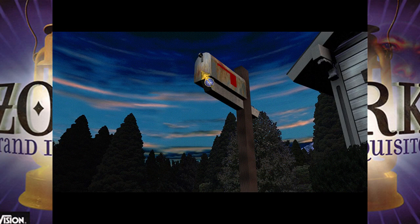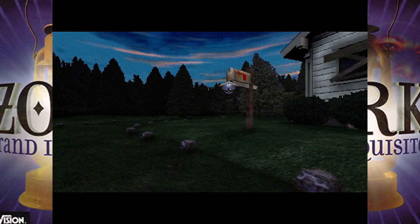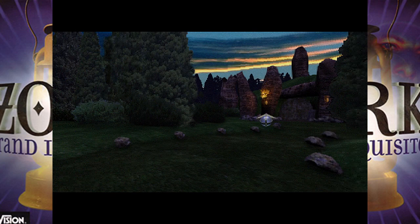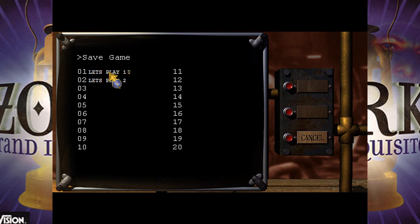There's a mailbox here. Brog asks why it never talks to him — keep this in mind, we'll need to make use of it. We need to be able to go in this house, so let's save here. I'll show you why.